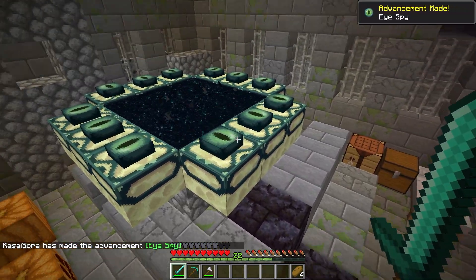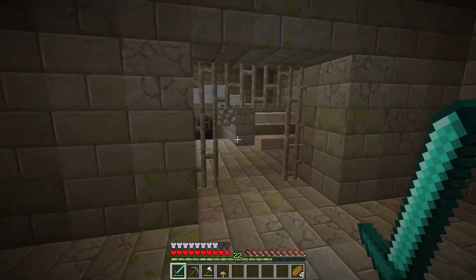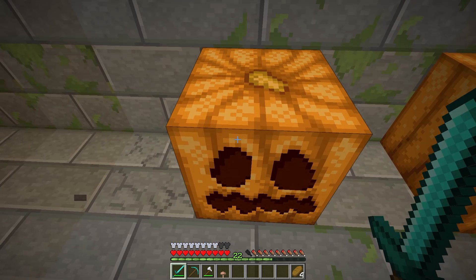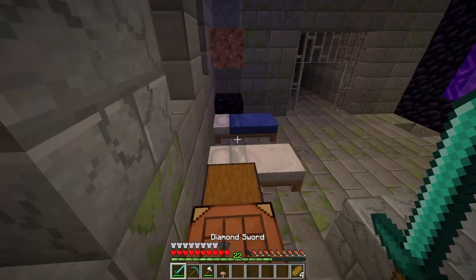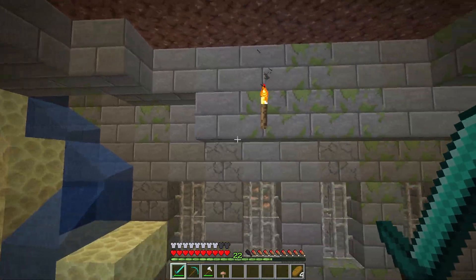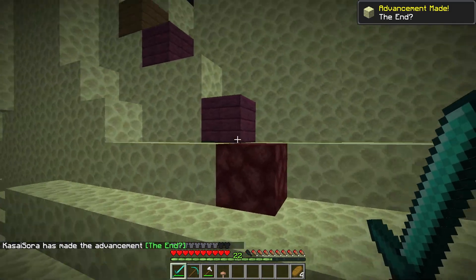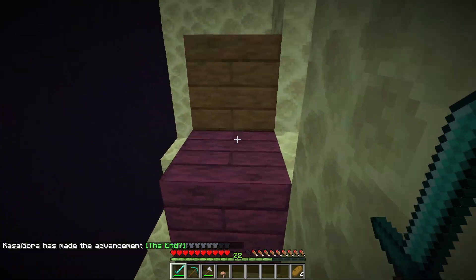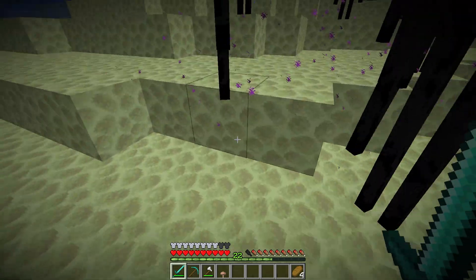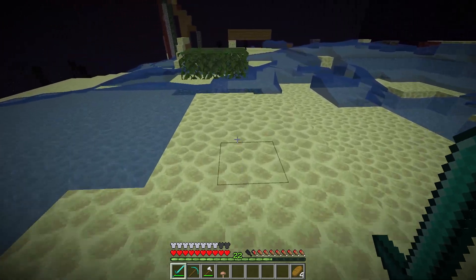Nice — looks like the stronghold itself is pretty untouched; they just went straight for the portal. We even got some pumpkins here — that's cool. I'm not that scared of the End actually, so I'm just going in. Let's see if we can find the Dragon Egg. This is where the End fight took place. Lots of stuff has already been built here — we got some leaves and a lot of water, which is a smart move. The whole freaking End is covered in water.